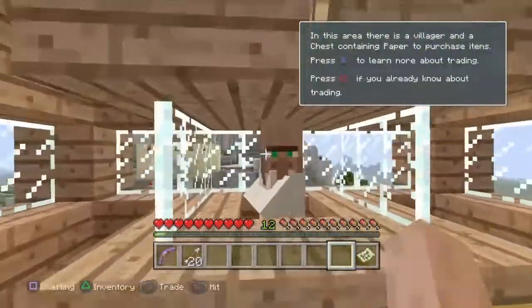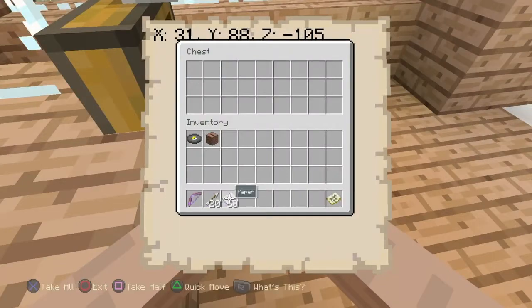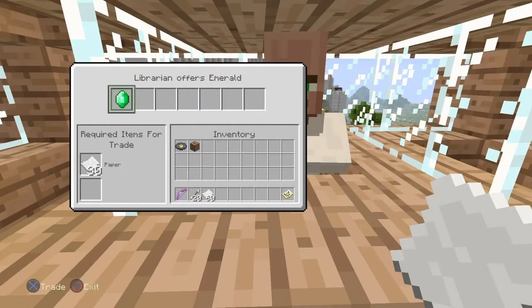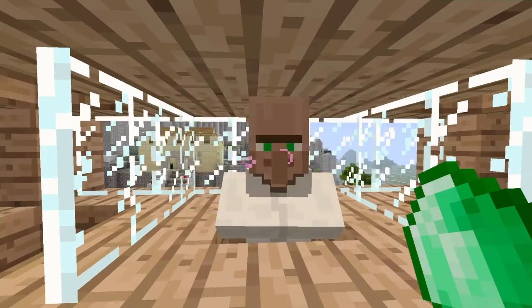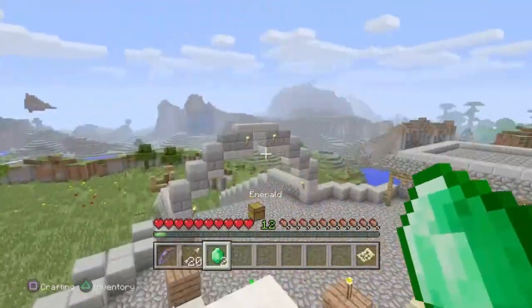In here we have a villager who always has the same traits — I still don't know how they did this. He has paper, and I think they customized this villager specifically: he sells it for 30 paper and doesn't sell anything else, so I'm pretty sure he's a custom villager.